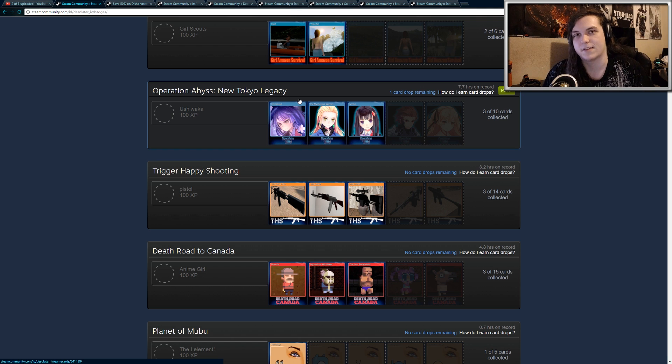Unfortunately, since you're only getting half the set, you're going to have to find a way to get the remaining cards. One way is to trade with other people, though that's kind of difficult because most people don't own the same cards as you. The other way is to buy them off the Steam Marketplace.